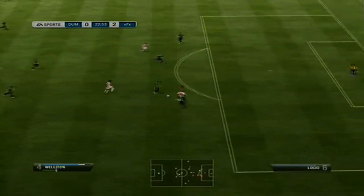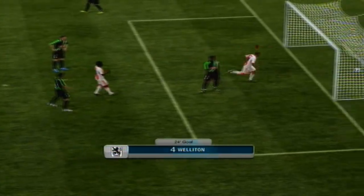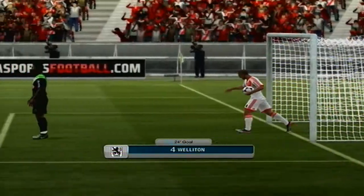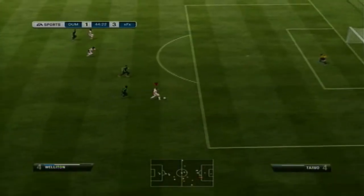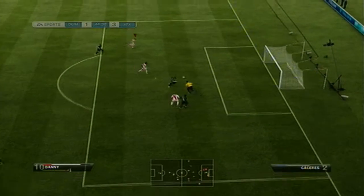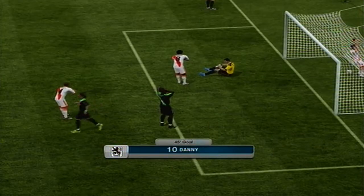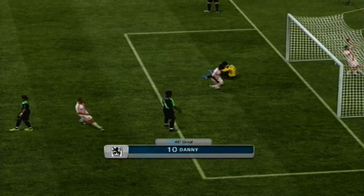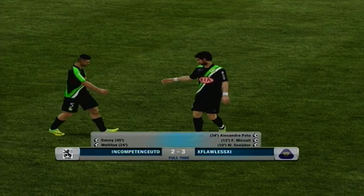So now I'm 2-0 down, and I've got to break through and just squeeze it under the goalkeeper. It's not going to be my day though. He breaks free again and just easily finesses it around the goalkeeper — Pato, simple enough goal. And I score again here, this is all in the first half, a bit of a scrappy goal but I'm losing. I was desperate to get back into the game, and Danny made it 3-2, but the game actually ended 3-2.